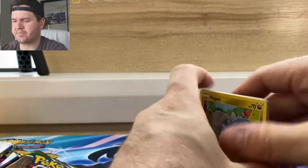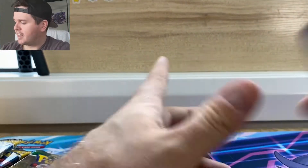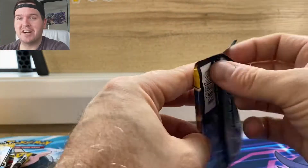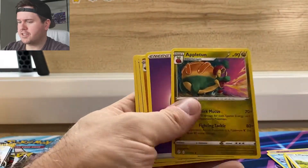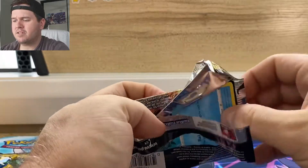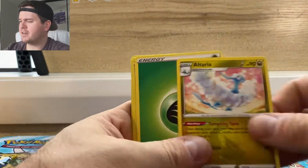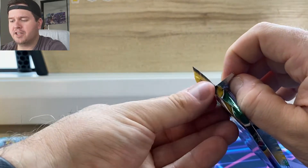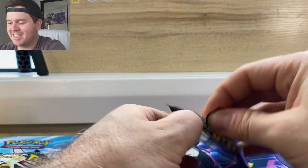ETBs are very hit and miss, I find. I've had a lot of real dud ETBs, and then I got that really good one for my birthday opening for Chilling Rain that had two alternate arts and a full art trainer in it — probably the best ETB I'd ever opened. But I find generally they're not crazy with hits. I can't say I would ever open a lot of ETBs. Booster boxes are where it's at, or just blister packs. ETBs are like 80 bucks generally here in Australia — I got these for 75 from Mr. Toys, but that's still a lot of money for only eight packs.